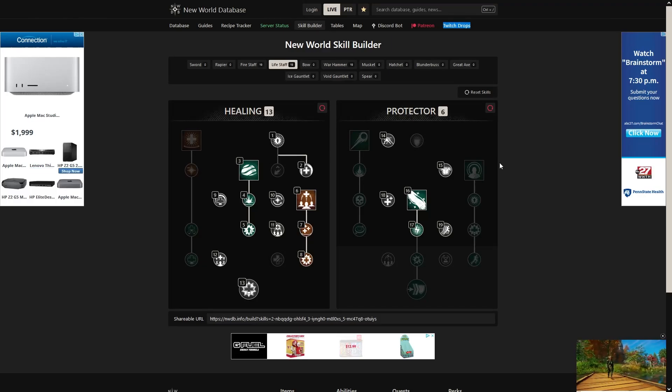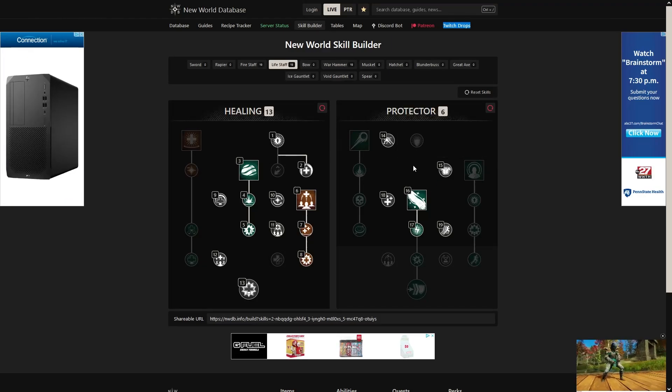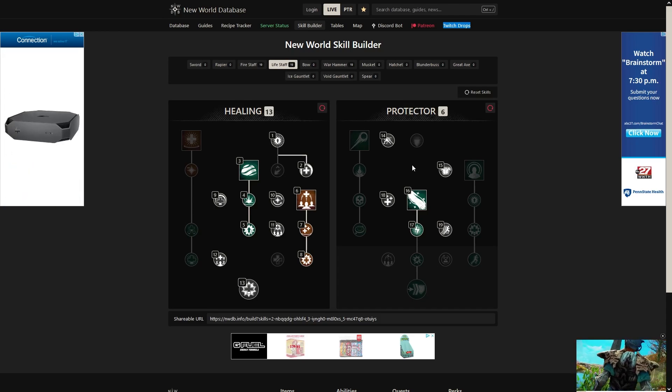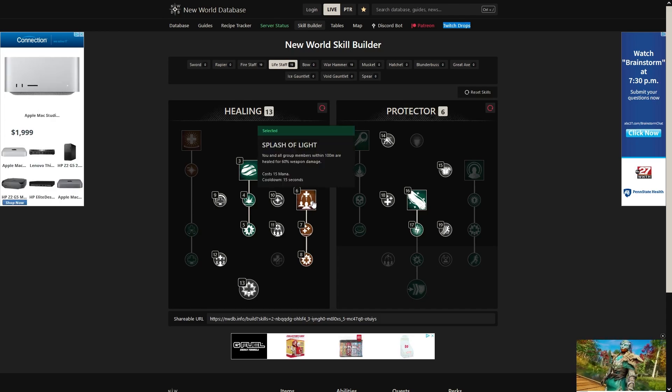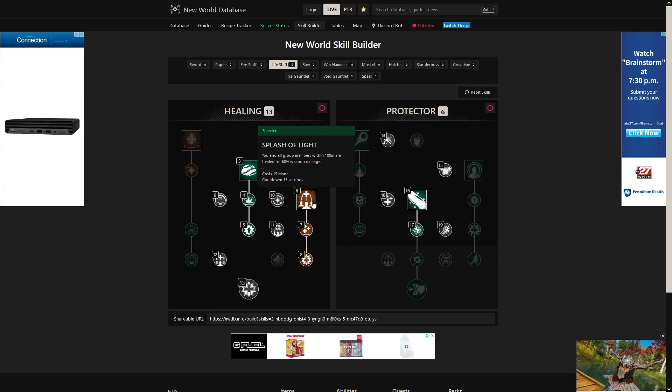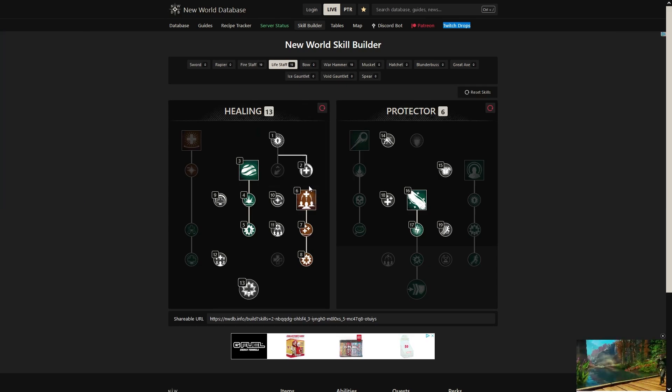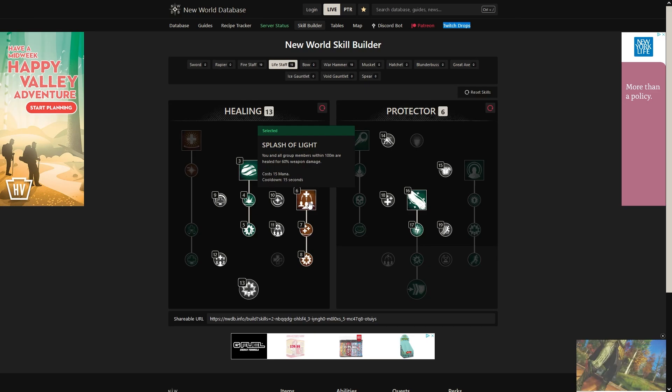Alright, so we're going to go over the life staff first. The life staff trees are pretty much standard build — not much has changed here. The only thing that's really going to stand out is splash of light, the clap. The clap is definitely not good in general, but in arenas it's great. I never thought I'd be using this skill, but it is really a lifesaver. It's going to heal your whole team — there's only three of you, but still. It's basically my oh-crap button, so I use it all the time.